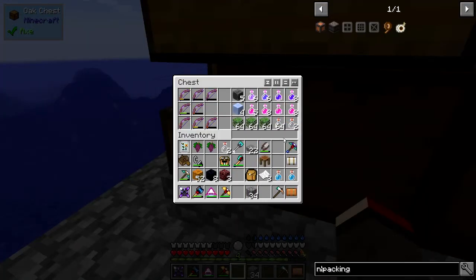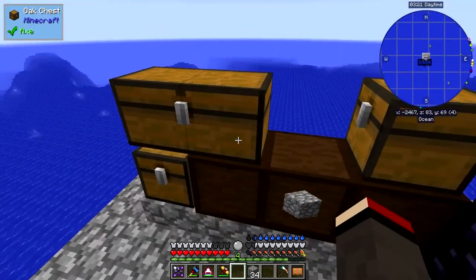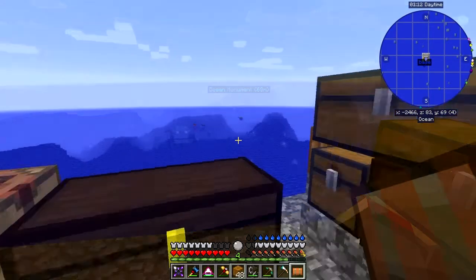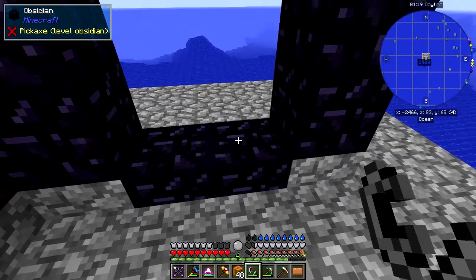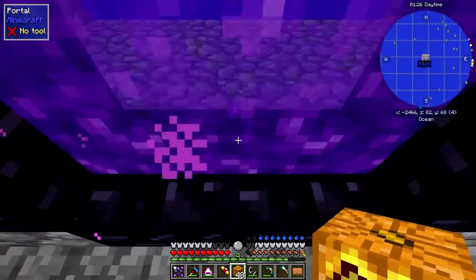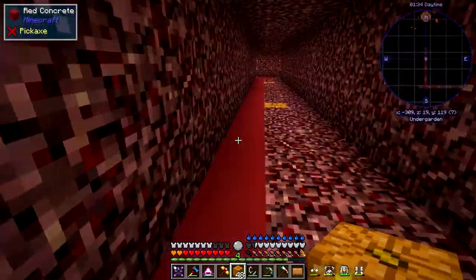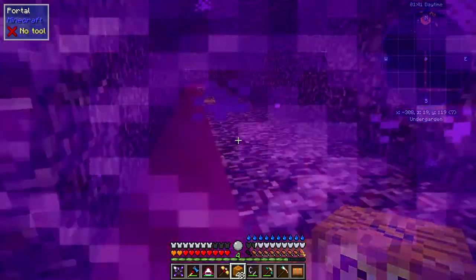That sugar cane trick doesn't apply for me — I've tried it quite hard and could not get it to work at all. I'm going to sort out this area; it's a bit of a mess. I'll come back in a few seconds when it's sorted out. It's a bit tidier now. When I light this portal it should take me back to the same portal we came from — let's see what happens. Sure enough it's brought us back to this place, so the two portals are linked correctly.